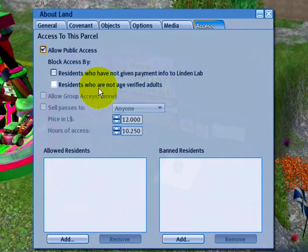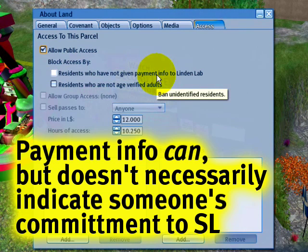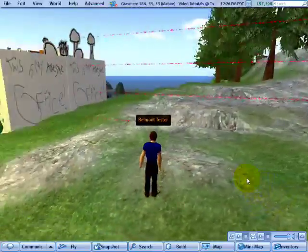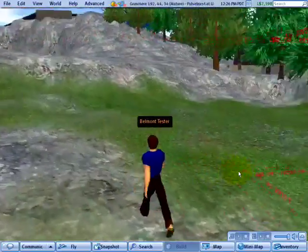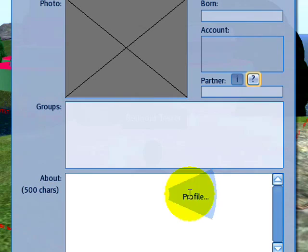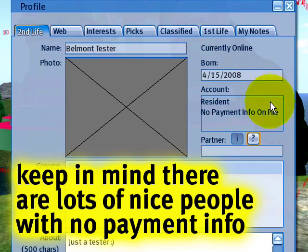I can restrict this so that if someone hasn't given their payment info on file, they will not be allowed in. Now that that's checked, let's check again with Belmont. Since he doesn't have payment info on file, it asks him to set it up, and you have to set this up on the website — just a standard account login. If I right-click and check his profile, it says no payment info on file, and that's how you know.